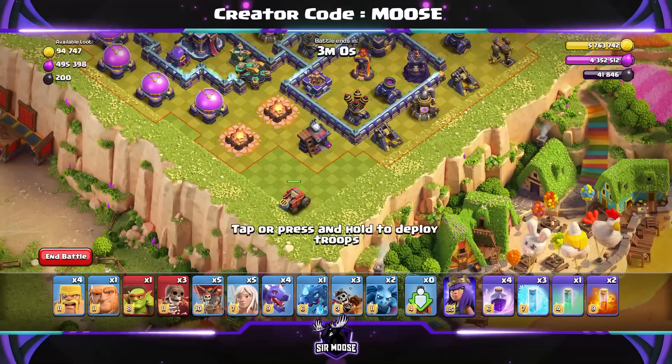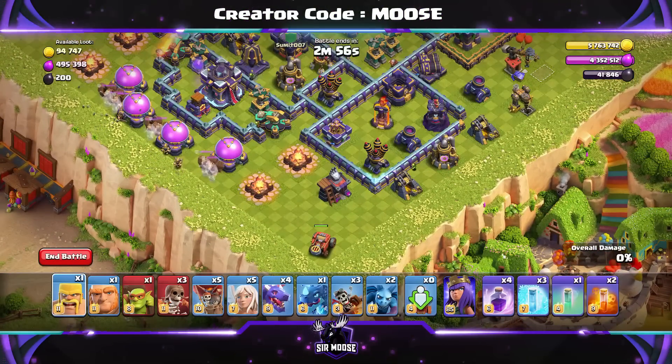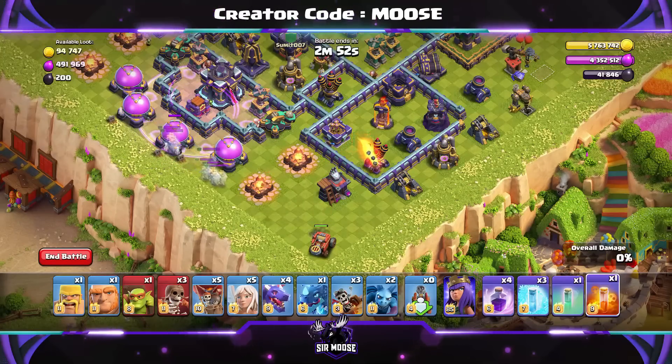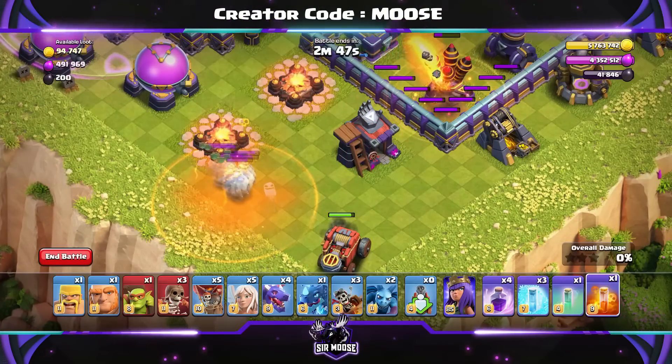First of all, what we're going to do is put down the Flame Flinger in this corner. Then, it's really important, put down your Barbarians just by those Elixir storages. There's some Royal Ghosts there. They're going to move towards the Flame Flinger — put down a Poison Spell.